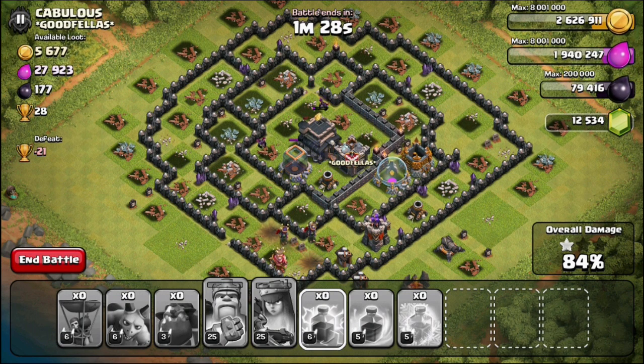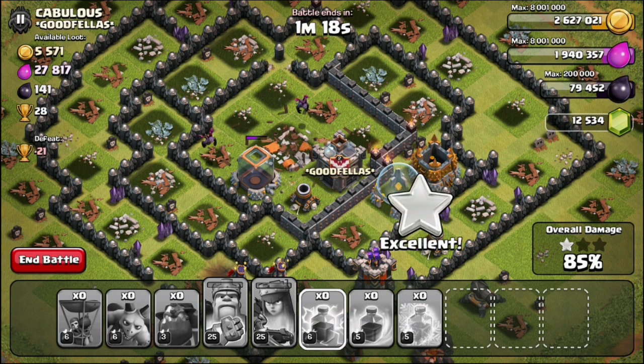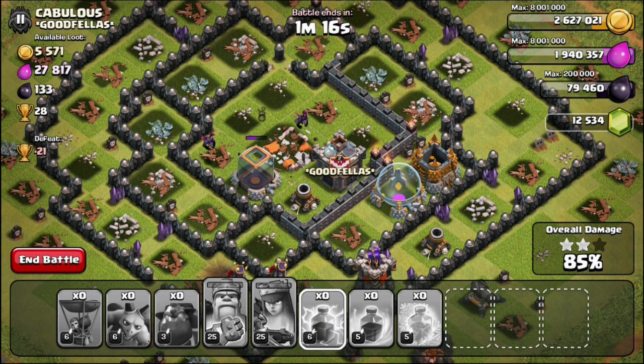It looks like 84% is the percentage we're going to get before we hit the two-star, because of that one stupid surviving minion. So we got 84% before the two-star, and 85% with the two-star — so we finalize at 84%. I hope y'all are enjoying this series.